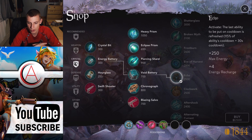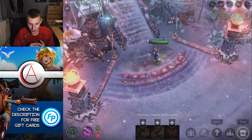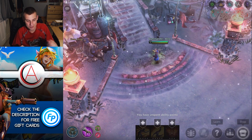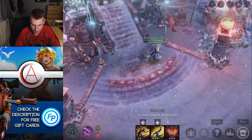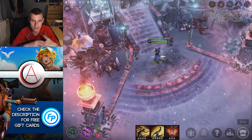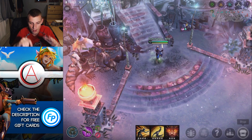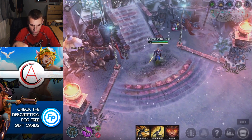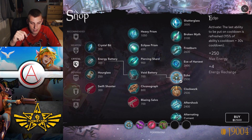Moving on, we have Echo. This is in the crystal tree and costs 2500 gold. After a brief technical cut, we're back — let me upgrade the abilities so I can actually show you what it looks like. The one active I won't be able to demonstrate is Null Wave Gauntlet — it's pretty simple, you hit it, select a target, and silence them. But right now let's talk about Echo.